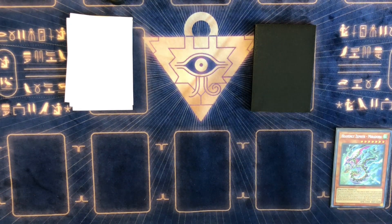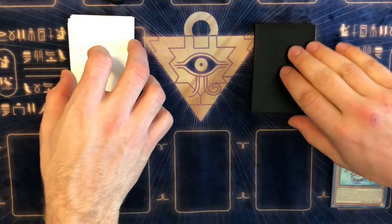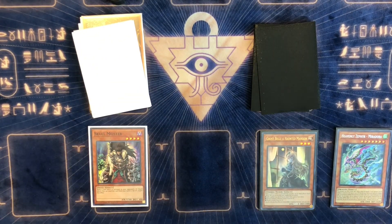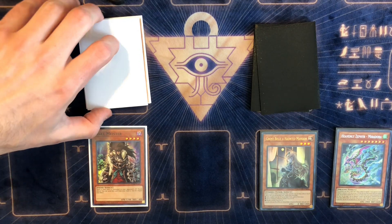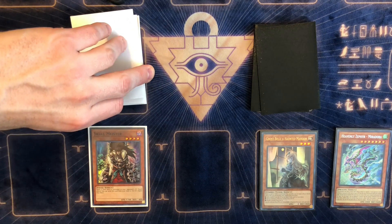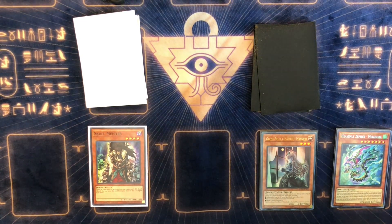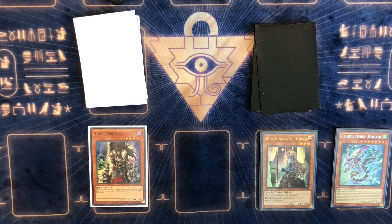Starting with our honorable mention, number six on the list — flip them — Ghost Bell and Skullmeister. Skullmeister is so generic. Whenever an effect is activated in the graveyard, it just feels like a lot of decks right now are so graveyard-reliant. Drytron especially — if you're playing against Drytron, Skullmeister is really good, keeping their Drytron monster in the graveyard.